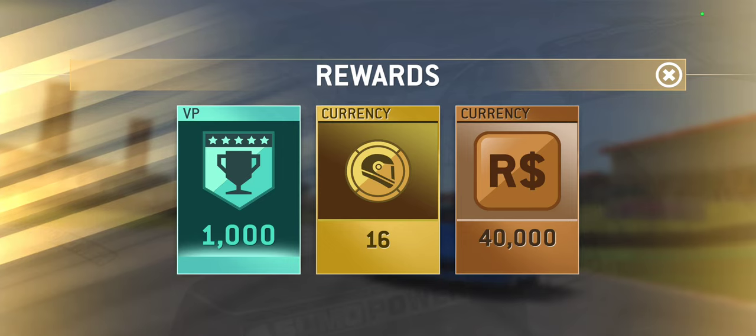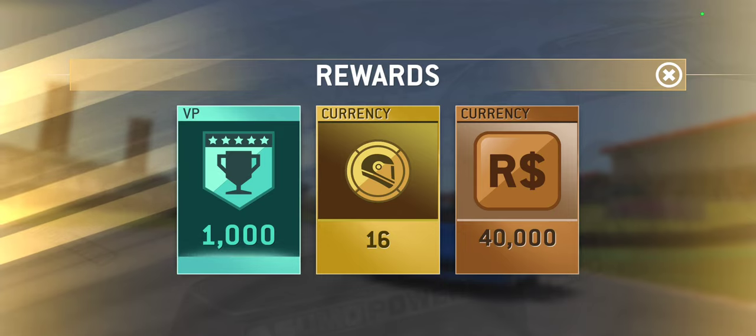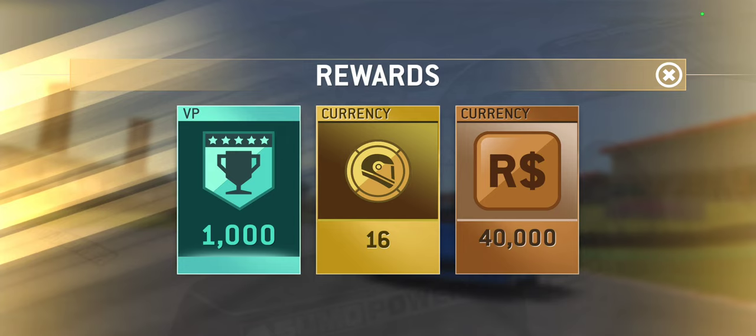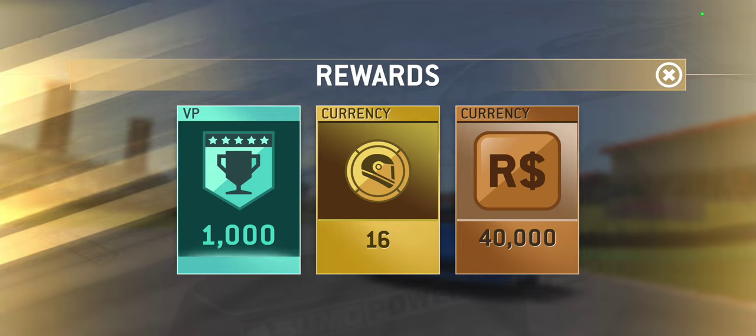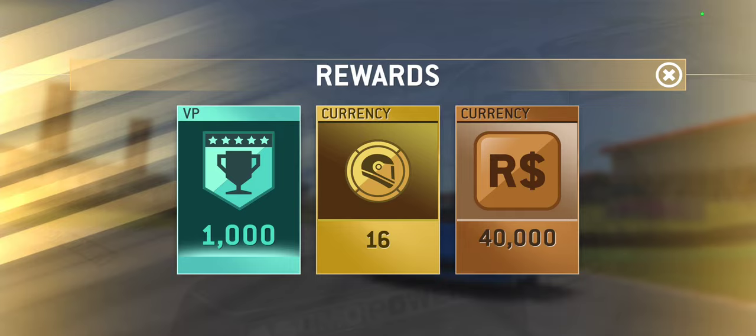The 50% completion rewards you 1,000 victory points, 16 gold, and 40,000 racing dollars. That requires you to complete tier seven plus two gold trophies in tier eight — so you don't actually have to win the cup race in tier eight. The PR requirement to reach 50% completion is 71.6.